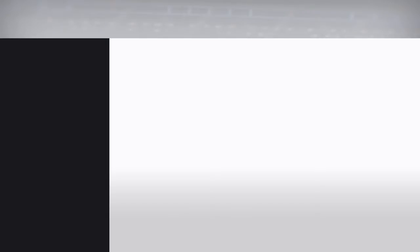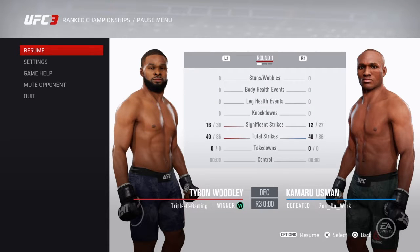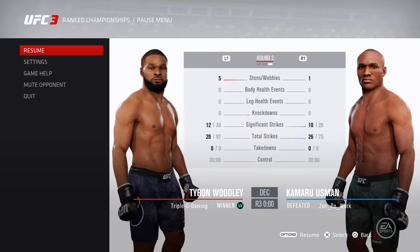We won the fight, props to him though - I liked the way this guy played. If he would have been using a striker I might have had more problems. Usman is good on the feet, you can use him on the feet for sure. Looking at the final stats: I threw a lot more strikes, didn't land too many more, but five rocks in the third round plus four in the second round - nine rocks total. Two knockdowns but we couldn't get the finish.